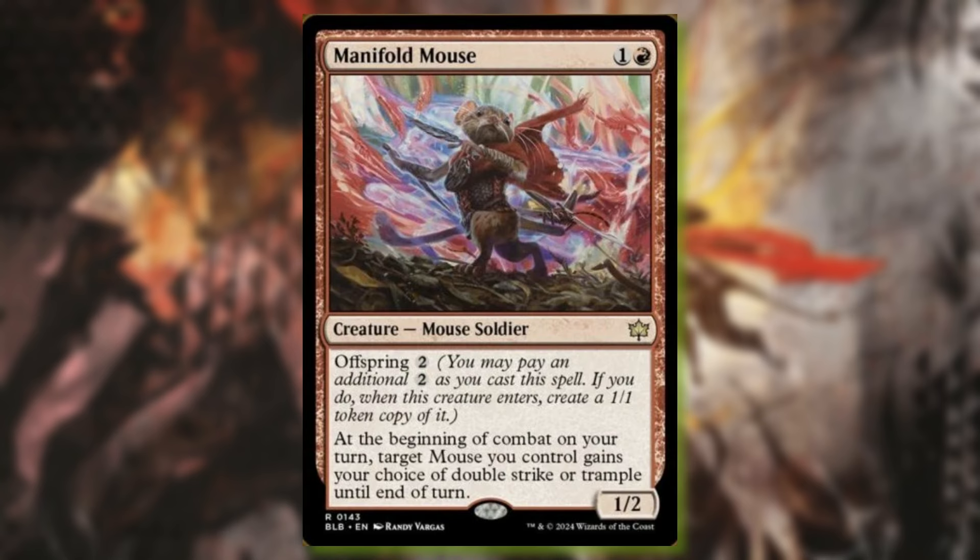Manifold Mouse is one I like quite a lot. This is one and a red creature — Mouse Soldier with Offspring 2. We talked about Offspring yesterday: you pay two when you cast it and create a 1/1 token copy of it. At the beginning of combat on your turn, target mouse you control gains your choice of double strike or trample until end of turn. Obviously if you make a copy of this, you can give something both effects. You can also give two mice double strike. I'm really happy to see mice getting a lot of low-cost cards that can buff stuff up. You can kind of see a play style coming together, which is pretty cool.